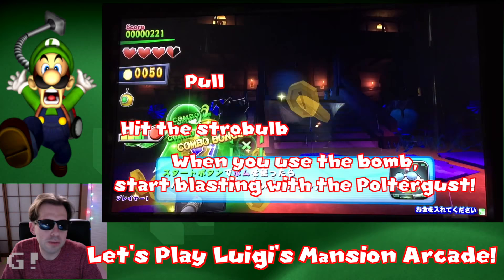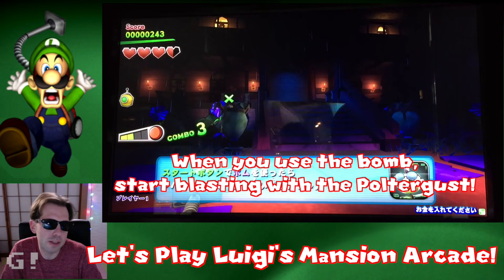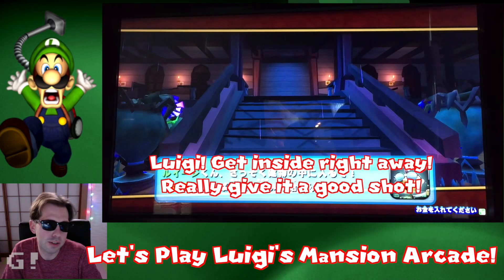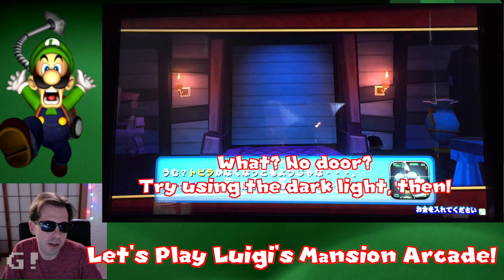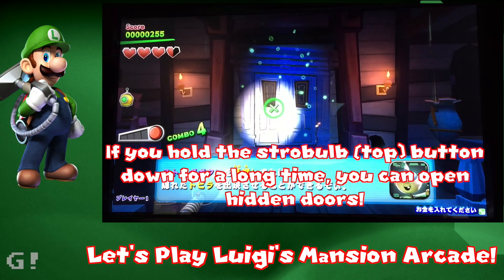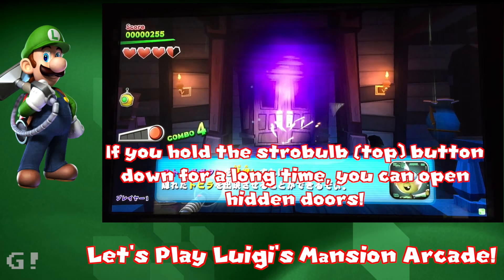You've got this meter, and for these first few enemies the meter doesn't fully charge by the time their energy runs out and you can suck them in. But some of the later enemies that have a higher hit point count definitely need two or three blasts. Now we're showing how to use the dark light to find a hidden door, and here we go.